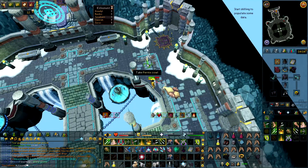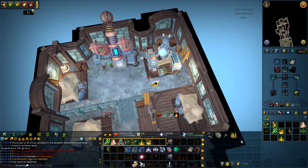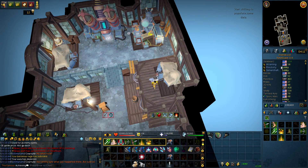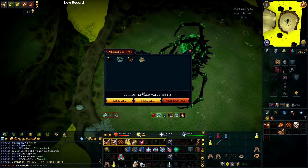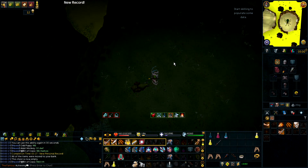Another drop — we get a Virtus Wand. That is another 11 million GP claimed right here, so that is 184 million GP. I just beat my personal record, which was 327.